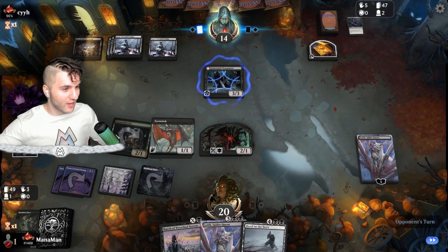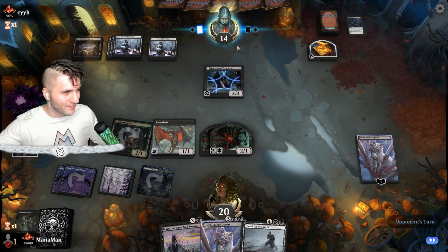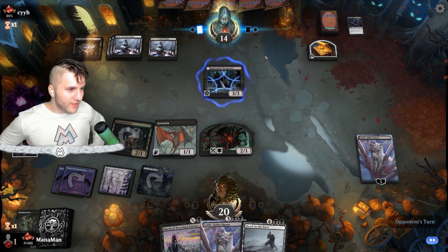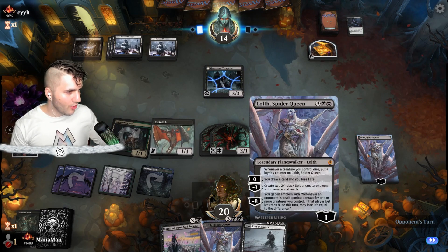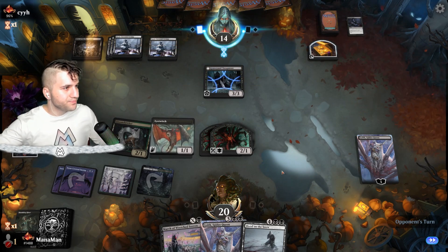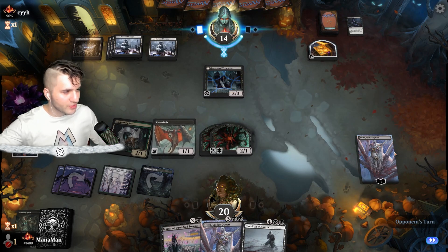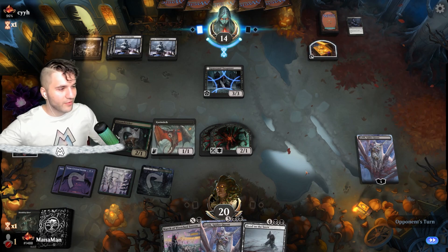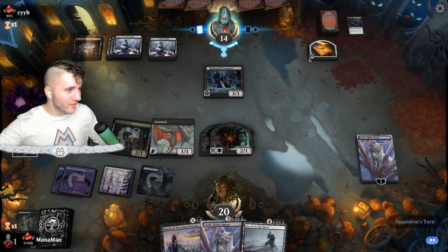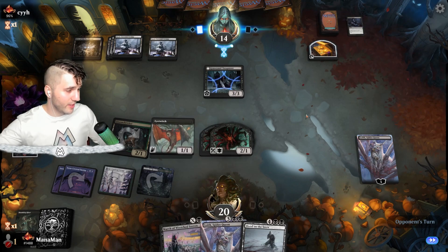Thank goodness they decided to block our Shambling Ghast. Maybe they're feeling the pressure of getting down on life eventually — we are doing damage to their life. Even if they go for Blood on the Snow, I don't know if I really care, because Lolth is here for our lovely Queen. If they sweep the board, we still get an Eye Twitch ability, and the Lolth will stay and be annoying — doing the stuff where our opponent hates. They've kind of got the Hive of the Eye Tyrant with Snow-Covered Swamp, and we are running Golgari Snow.